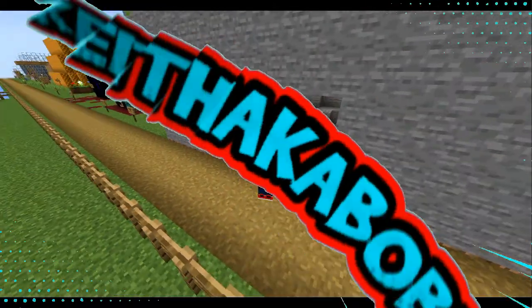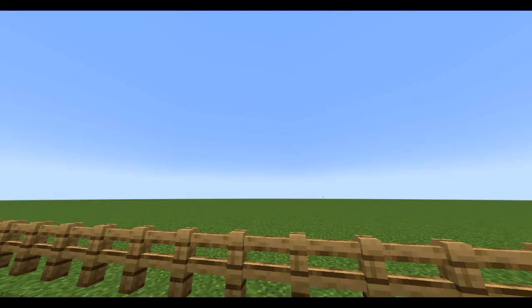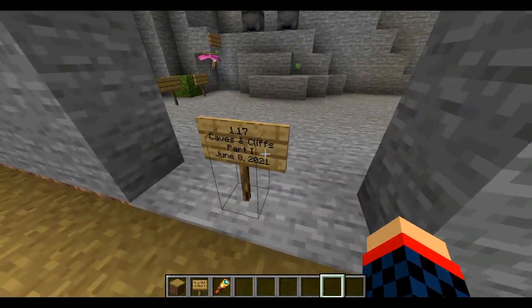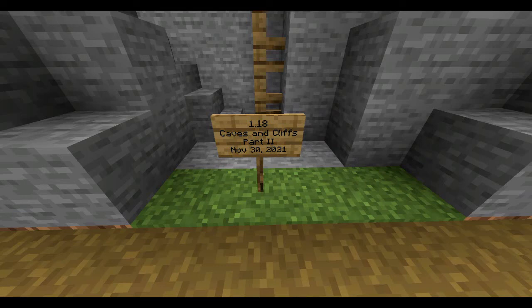It's that day again, it's update day. Well, when you're seeing it, it's gonna be a day later, but you know what I mean, it's update day. Last time I did this, it was 1.17, Caves and Cliffs — you know, the caves — now it's time for the actual cliff part in this. As we go over here, it's 1.18, Caves and Cliffs Part 2, released on November 30th, 2021.